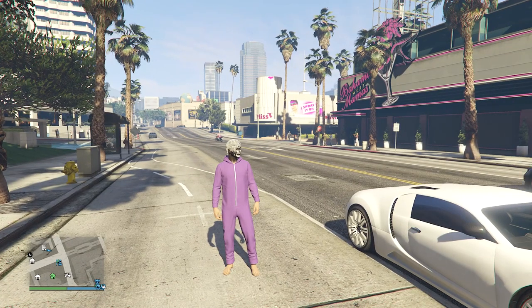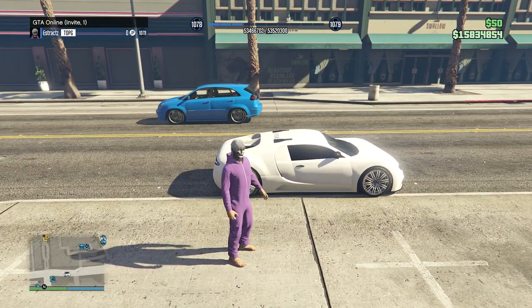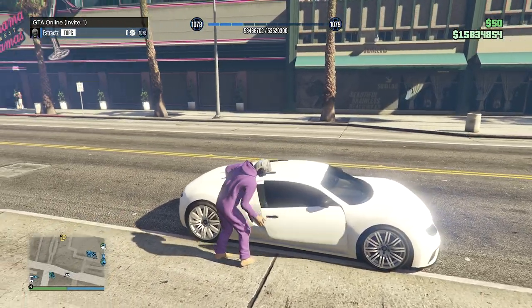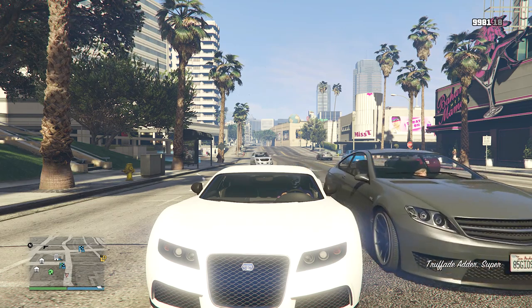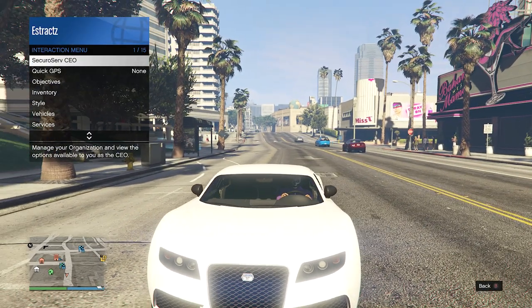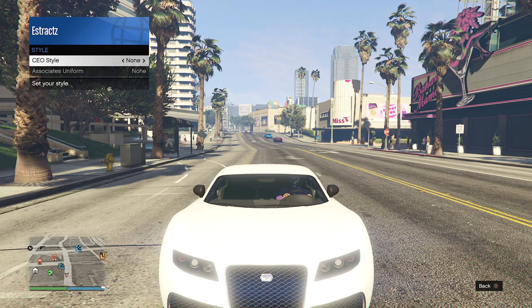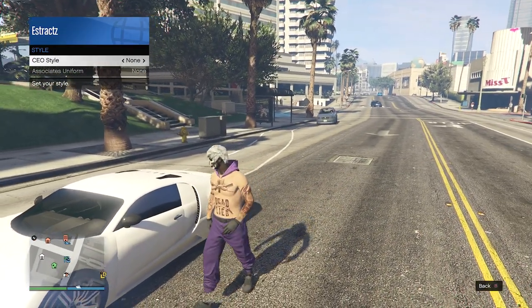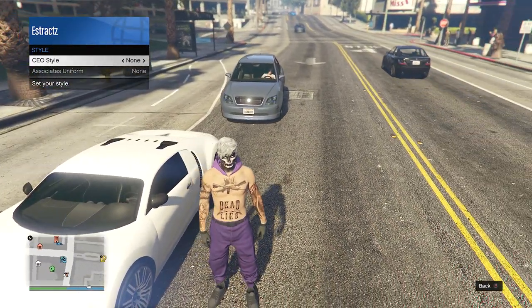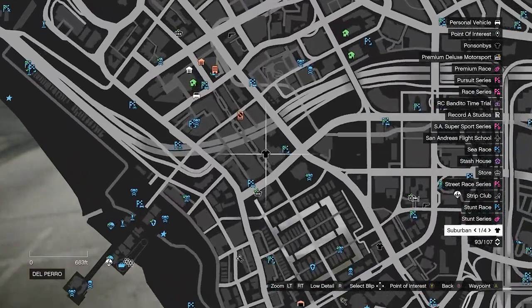Back in a public or invite-only session, find a car — personal vehicle or civilian car — and get inside. Pull up your interaction menu and register as a CEO or motorcycle club. Then pull up the interaction menu again, click on SecuroServ CEO or motorcycle club, go to management, go to style, and on your CEO style or MC style scroll one time to the left then one time to the right back to none. Hop out of the car and the purple hood will appear with your outfit and the purple joggers.